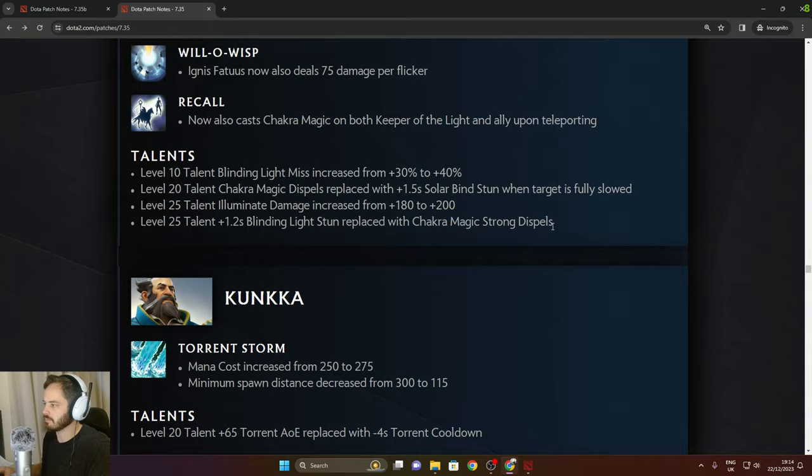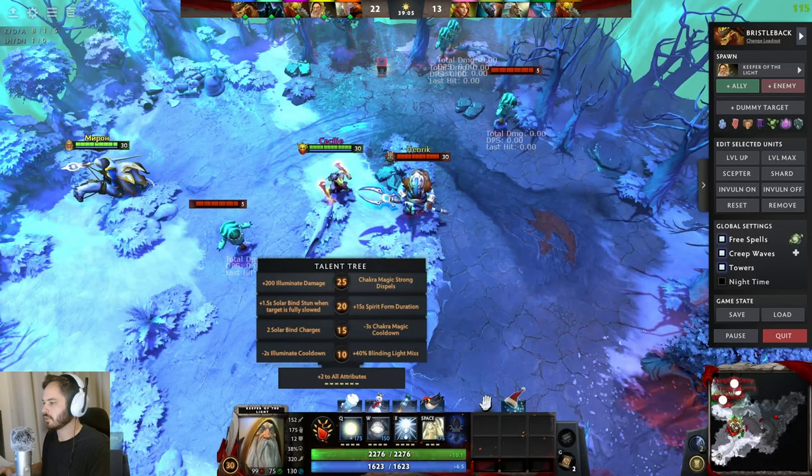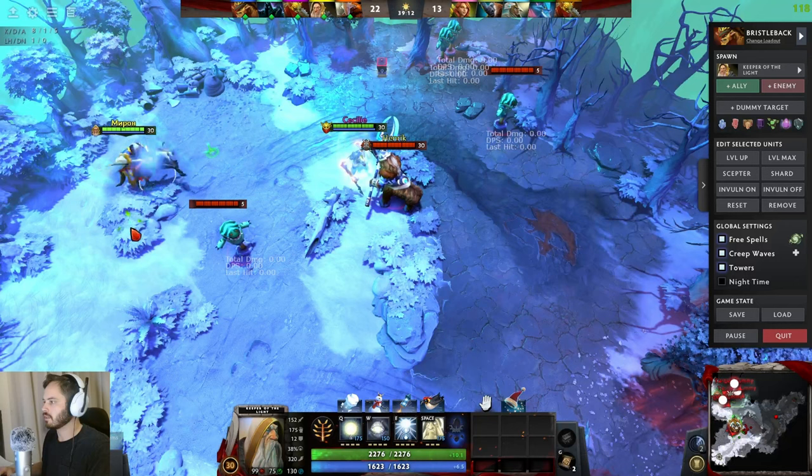KotL: talent 1.2 second Blinding Light stun replaced with Chakra Magic strong dispel. This is really good for the late game — with Chakra Magic strong dispel, if your carry gets RP'd, you can cancel it. Pretty strong in the late game.